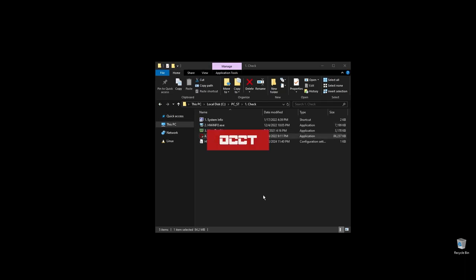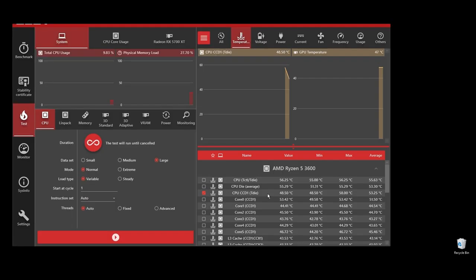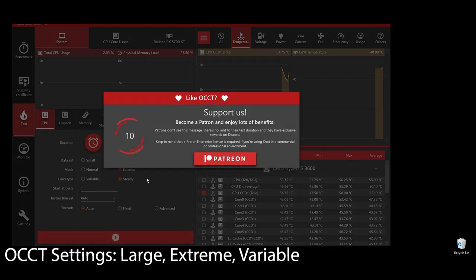Next, go ahead and do a quick stress test on your CPU to see if there are any overheating issues. It's crucial that your CPU doesn't get very hot when you play Smite because that means it will downclock itself to cool down. For best results, you should leave this for at least 5 to 10 minutes, but a quick 1 to 2 minute test should give you an idea of what's happening.